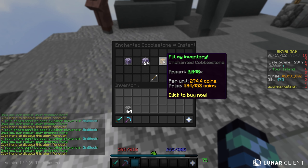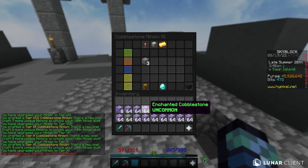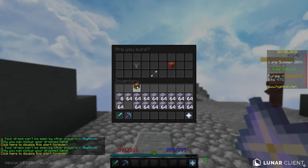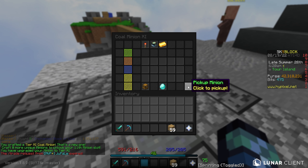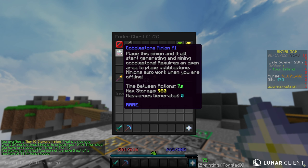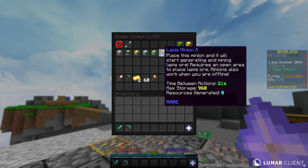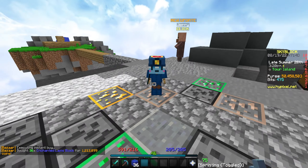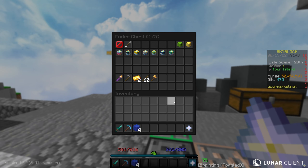Instant upgrade this to level 4. A full inventory of enchanted cobblestone only costs 584,000 and this should upgrade the minion all the way to max level — we just bought way too many, but now this is a max minion. I'll throw the extras in my ender chest. The next minion to work on is the coal minion, and it's now maxed out. We also have 23 million coins to claim from selling more cookies. I just upgraded a bunch more of these minions to max tier. I missed the lapis one — one more tier needs 36 enchanted lapis blocks. There we go, and we've unlocked our 13th minion slot.